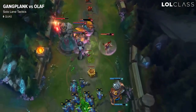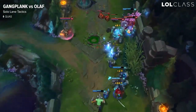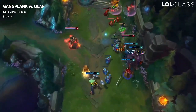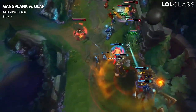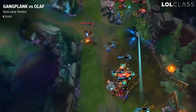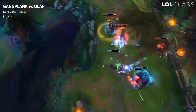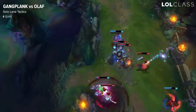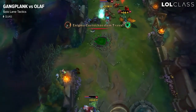The way teamfights are gonna be played out most of the time is Olaf's gonna be running into your carries and try to kill them. What you can do is slow him obviously, and you should use your ultimate to zone out the back line so they can't really follow up on him and go kill your team. Your ultimate is gonna act as a pretty good zoning tool, and your barrels will also be able to zone out the back line. You can also split push and that's definitely a viable option.